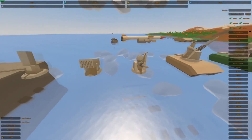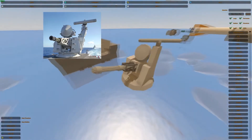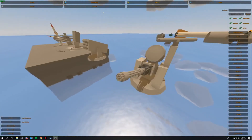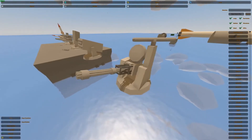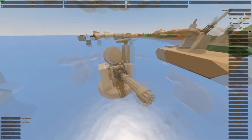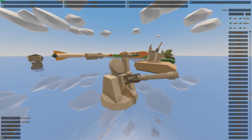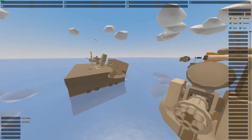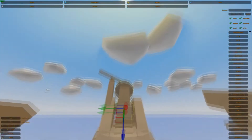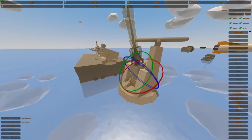Next up is definitely my favorite that I've made, and that's the Goalkeeper CIWS. This one is Dutch, so it's from the Netherlands. It was introduced in 1979, just one year older than the Phalanx. I like this thing just because of how it looks — I think it looks pretty damn awesome. The way I've made it in this game is pretty cool too. You can rotate the whole thing — just make sure you have it all selected — and watch it go up and down.